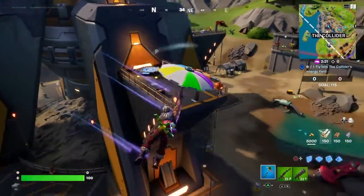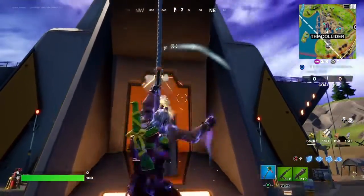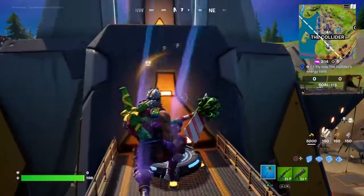You can do it right out of the bus if you want — that's probably the easiest. Or if you visit the Collider from the ground, just use a sender or build up to the platforms with the jump pads on it to get there. Either way works.